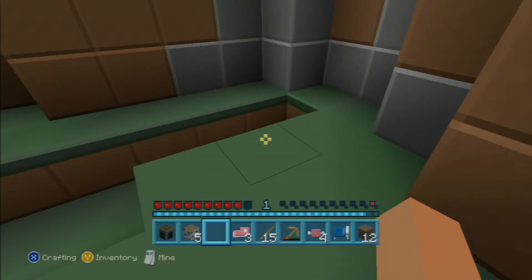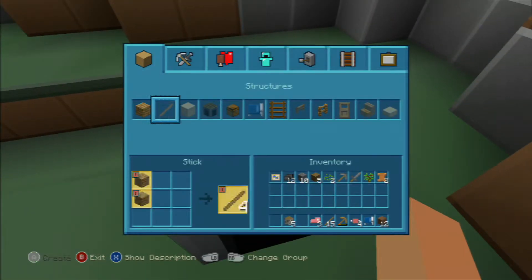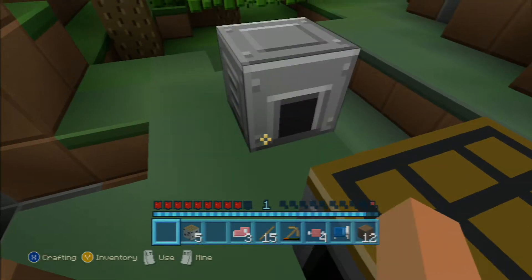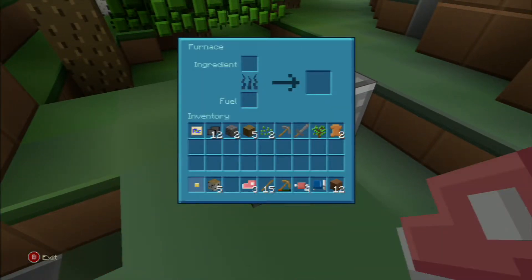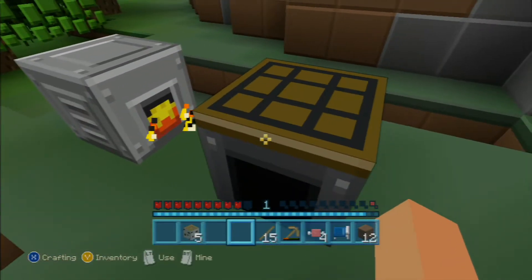Crafting table down. Furnace — where art thou? There thou art. Furnace goes down there. Let's put some food in. I'm going to put in the raw pork chops. And where's my coal? Oh, that's coal — it's a weird icon, I like that. Took the coal in there.